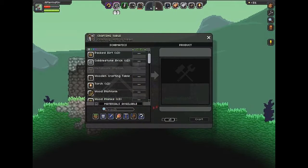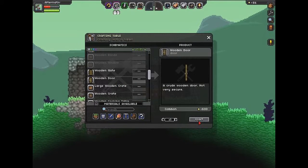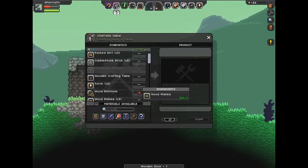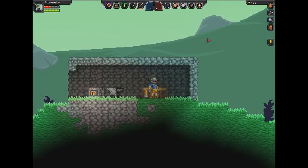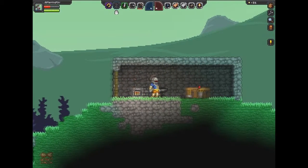Now we're going to go ahead and make a wooden door, and that is going to be our door, obviously. Let me go ahead and equip it — a wooden door. We'll throw it up where the cobblestone is and exit out of this. Now we have a door for our beautiful, beautiful home.